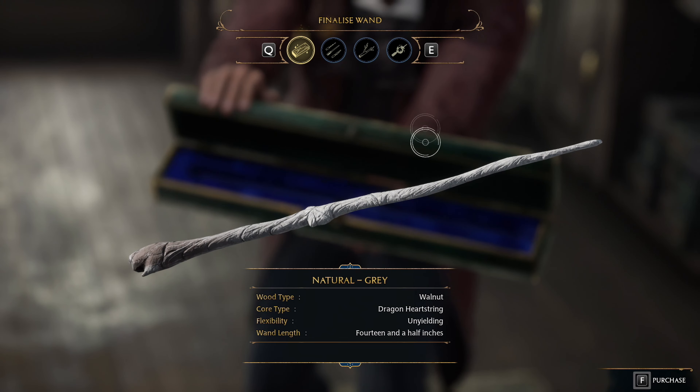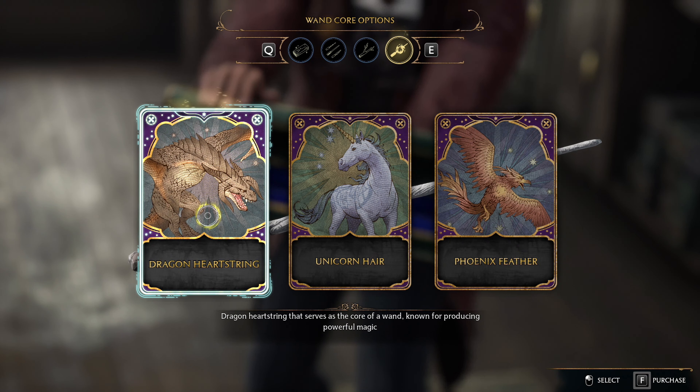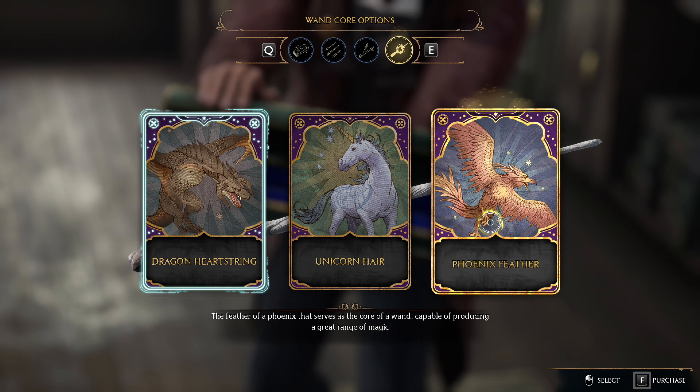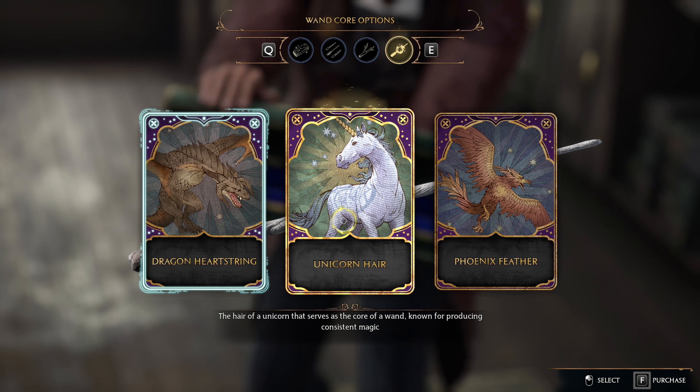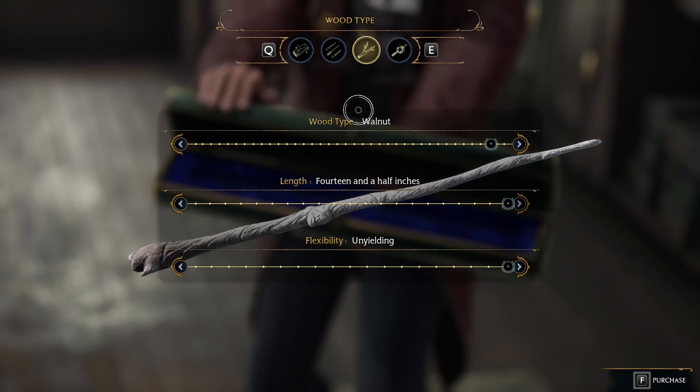Moving on to the second tip: players in the first two hours of the game can choose their own wand in the form of length, wand core, and wood type. In general, there are three wand cores. The first is called the Dragon's Heartstring — wands made from this core are easier to adapt and learn, the most powerful, yet the easiest core to turn to the dark arts. The second is called the Phoenix Feather — capable of producing a great range of magic, one of the most rare wand cores, and the hardest to secure loyalty. The third is called the Unicorn Tail Hair — although not the most powerful, these cores are the least prone to mishaps when casting a spell and the least likely to turn to the dark arts.